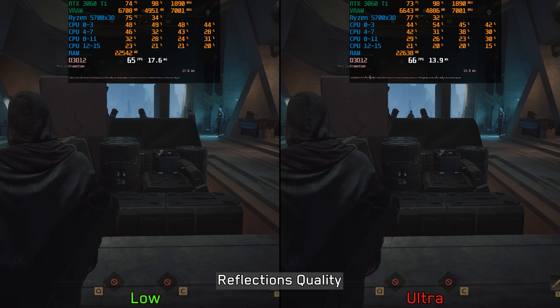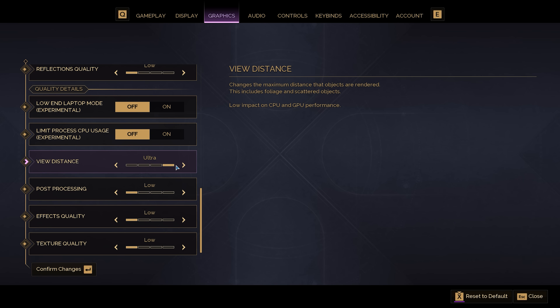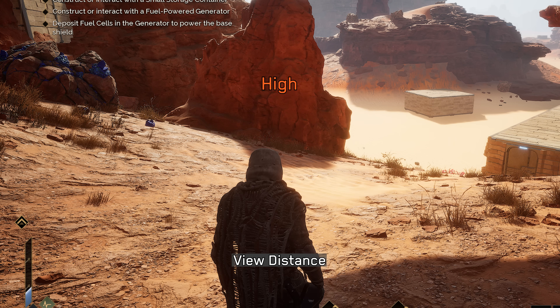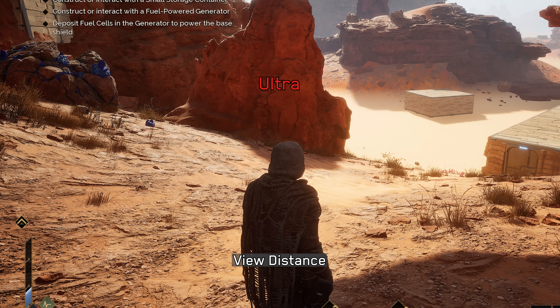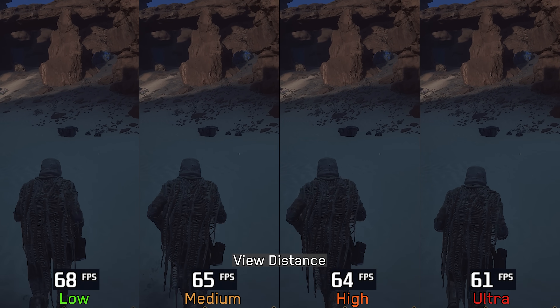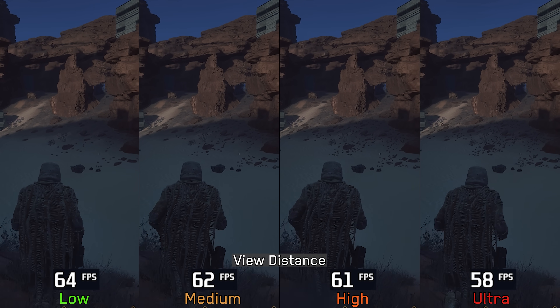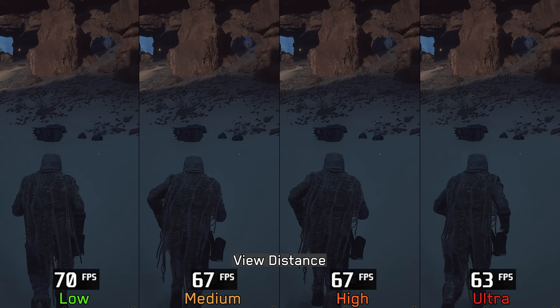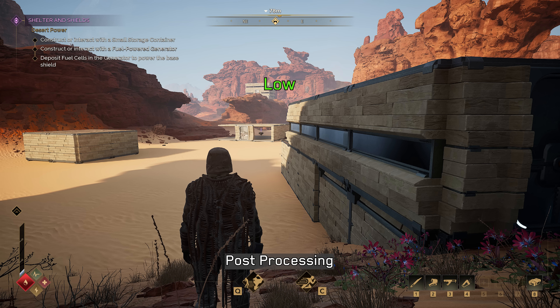Next we have Reflections Quality. Dune Awakening does not feature many reflective materials or glossy surfaces, so this setting has little to no noticeable impact on visuals or performance — I recommend just keeping it at ultra. Moving on to View Distance: this controls the draw distance and level of detail for non-Nanite meshes including the terrain, as well as other objects like pebbles and some minor foliage elements. Performance-wise, there is around a 7 percent cost going from low to medium and high, and about 12 percent when switching to ultra, so I recommend high.